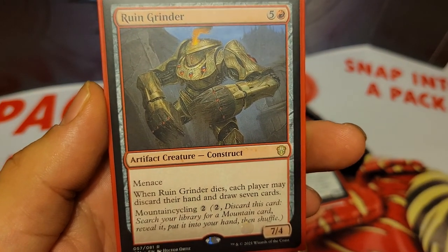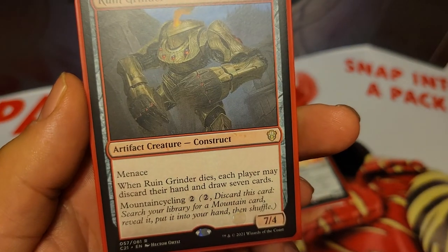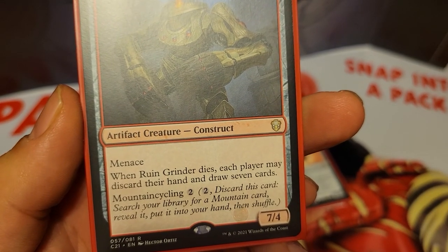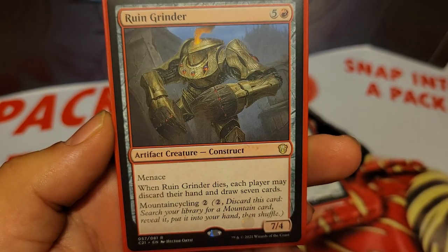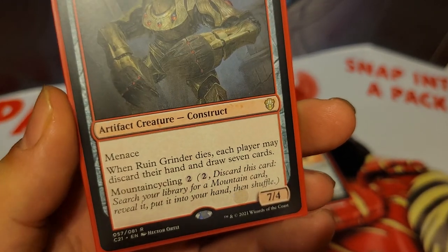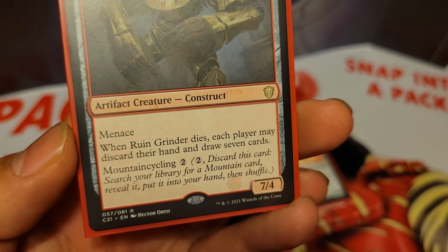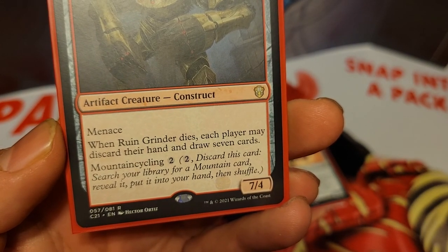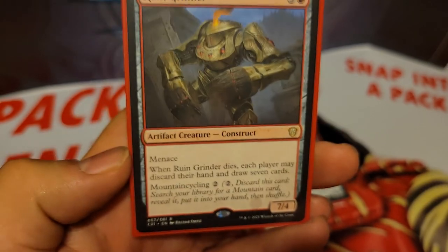We have Ruin Grinder, 6 mana for a 7/4 with menace. When he dies, each player may discard their hand and draw seven cards — so on a die effect, this is basically a Wheel of Fortune. He also has a mountain cycling ability: 2 mana, discard this card, and you can search your library for a mountain card, reveal it, and put it into your hand.